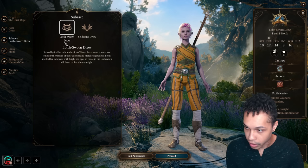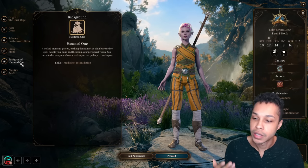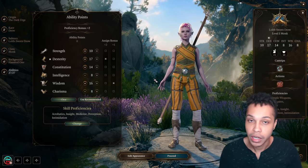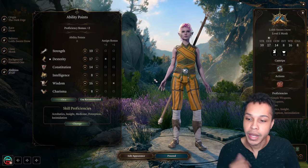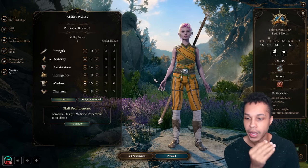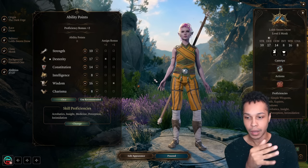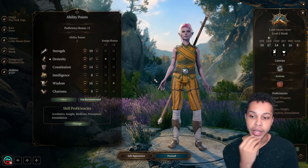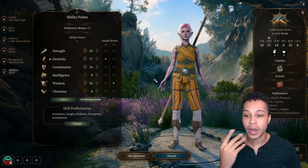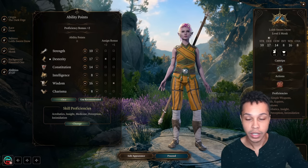You can pick whatever Drow subrace you prefer — I go with the Evil Aligned Drow since we're the Dark Urge, but it doesn't really matter. For background, the only option is Haunted One. For ability scores, I like Dexterity at 17 — not 16 — because with the Hag's Hair we can get Dex up to 20 with only one ASI. Dump Intelligence and Charisma since we don't need them. Wisdom at 16 because that's our modifier as a monk. Constitution at 14 for some health, and the last two points into Strength for slightly longer jumps.